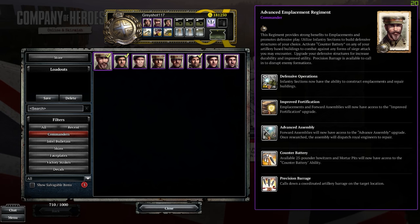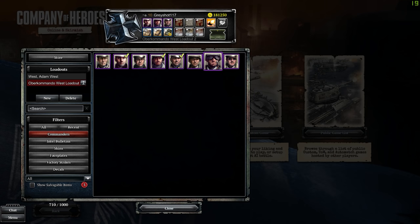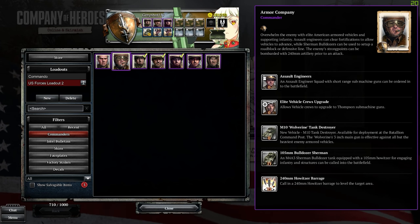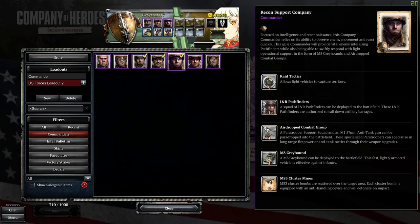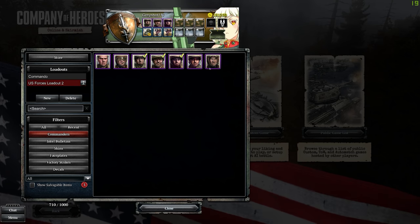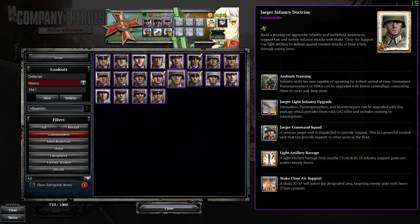The British don't really have a terrible doctrine overall — I have a soft spot for most of them. I'd probably say British Fortifications is the weakest since fortifications have been debuffed over the course of the game. For commanders to avoid: Scavenge Doctrine — don't pick it; it's a waste of time and doesn't give you a real edge. For Americans, Armor Company — stay away, I hate it passionately. For Wehrmacht, Infantry Doctrine — I just don't care for it, nothing unique compared to the other ones with big heavy tanks or team bonuses.